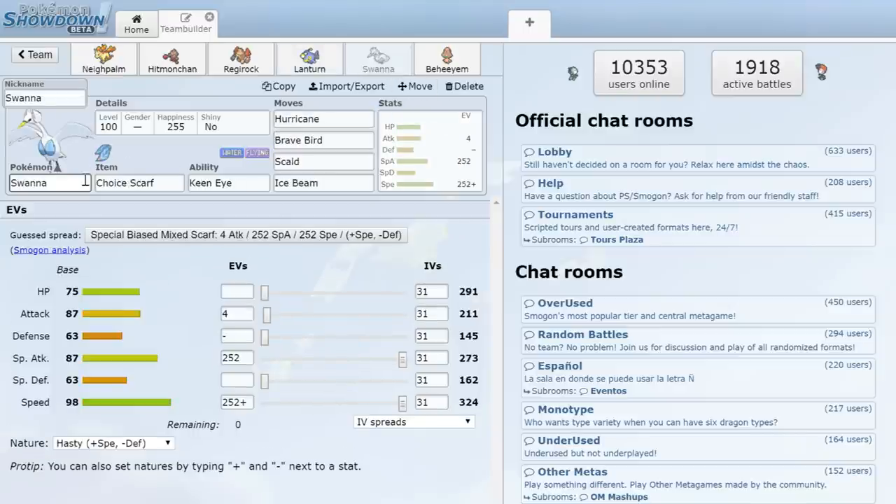Next we have Swanna — I randomly decided to use it, don't ask me why. But Choice Scarf Swanna is absolutely about to destroy some stuff. We're working with Hurricane, Brave Bird, Scald, and Ice Beam — mixed. Max Special Attack and Speed. Scarf Swanna is not usually expected, so we'll see if it can pick up some kills.